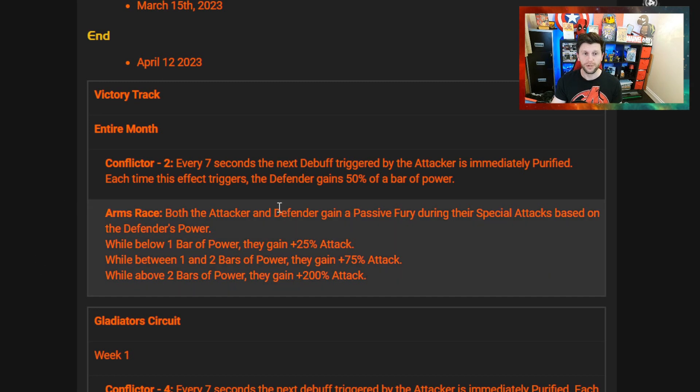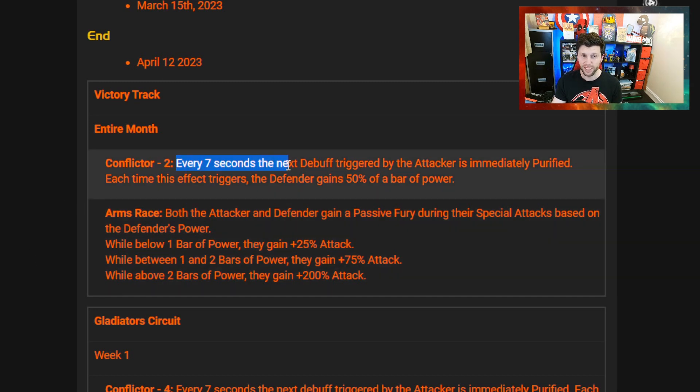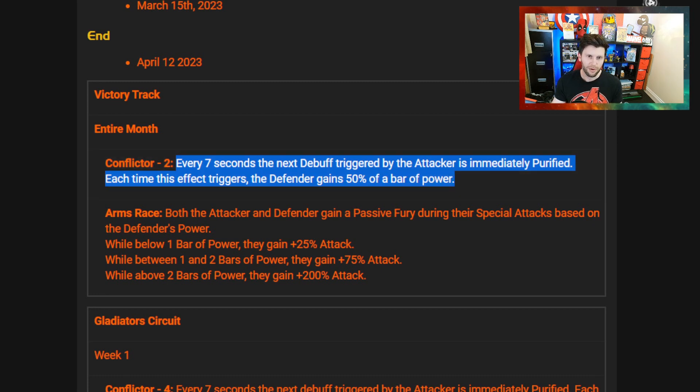First of all, we have Conflictor. Every 7 seconds, the next debuff triggered by the attacker is immediately purified. Each time this effect triggers, the defender gains 50% of a bar of power. You have to really have a look at whether the more debuffs you have on the defender will trigger this more frequently.